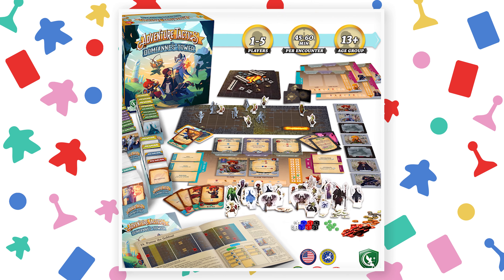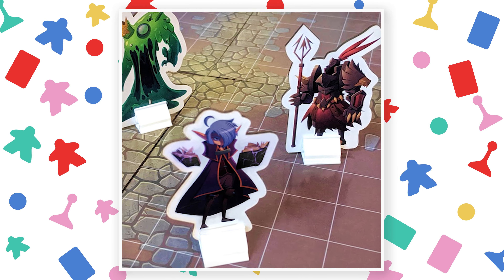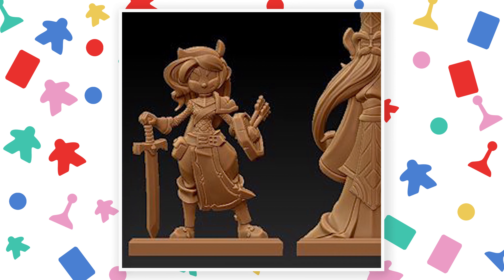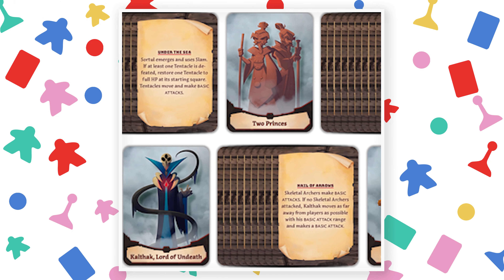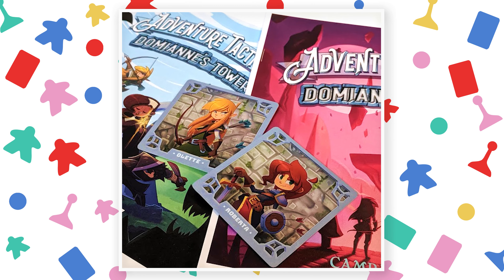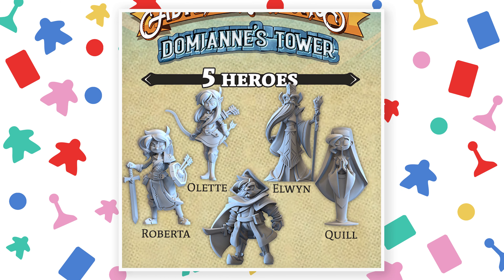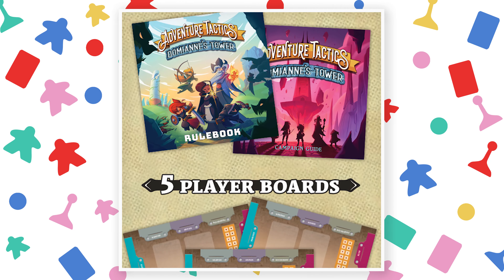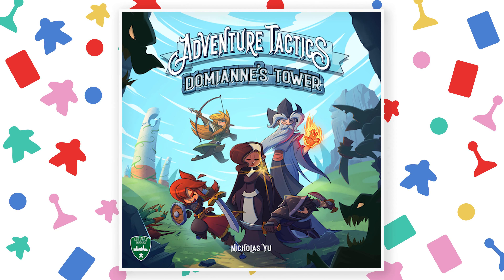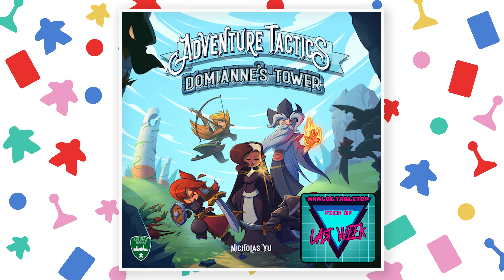Grab a hero, choose your class, and build your deck to take on the Hobgoblin Chieftain in Adventure Tactics. This is a campaign deck-building game where you play a class of a hero, and as you level up, you can modify and change your class and play style. You can even modify your deck by adding other classes to yours that will lead to an elite class. Between adventures, there is a choose-your-own-adventure-style campaign with multiple endings for replayability. This game has a lot of elements I really enjoy. One of my favorite video game systems is the job system, like in Final Fantasy III and Final Fantasy Tactics. This game takes that idea and combines it with the fun and customization of deck-building, excitement, and unpredictability of choose-your-own-adventure books to make something interesting — and that is why it is Analog Tabletop's Pick of the Week. Pledge $75 to get a copy. The Kickstarter ends August 23rd and plans to deliver by July 2020.